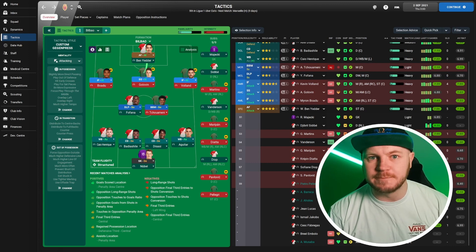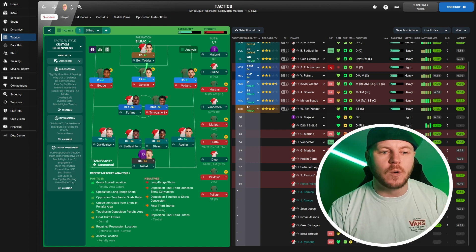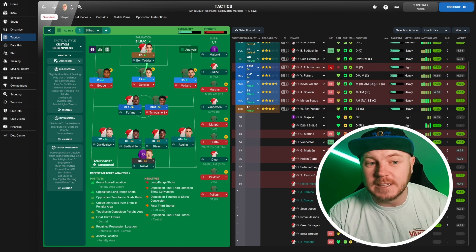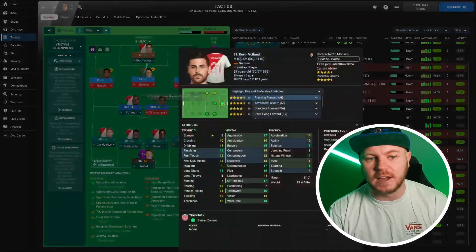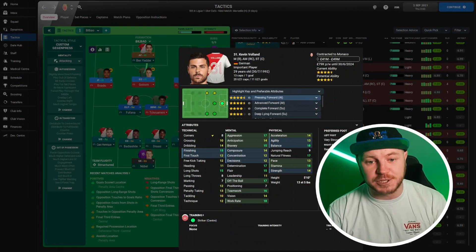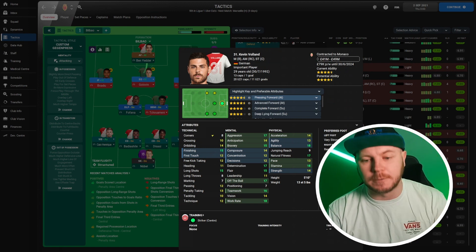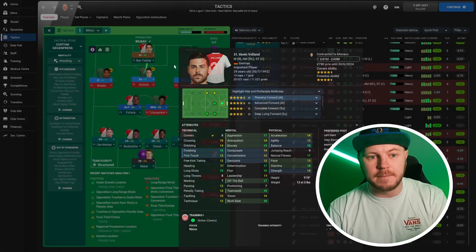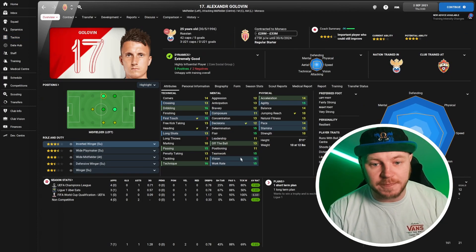They have some unbelievable talent going forward, and this is such an aggressive attacking tactic that it will hide the weaknesses Monaco maybe have at the back and just utilize all of the positives — which is these four here: Ben Yedder, Boadu, Golovin, and Volan. They just score a lot of goals. Especially Volan coming in on that right-hand side on his very strong left foot — he has good long shots, good finishing, great off-the-ball movement and work rate. I found this guy to be incredible down that right-hand side cutting in.